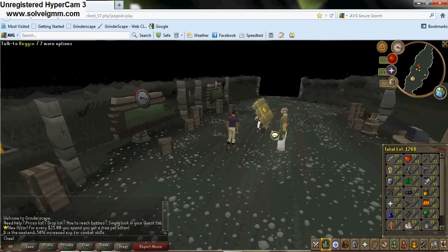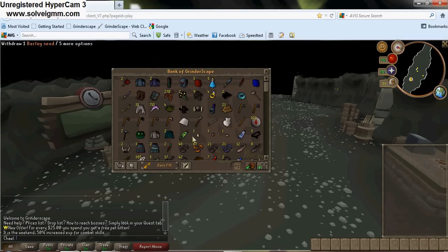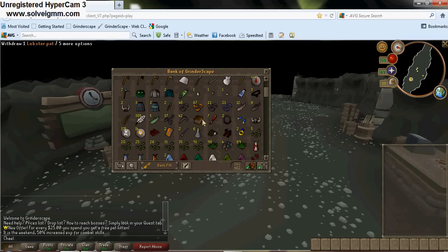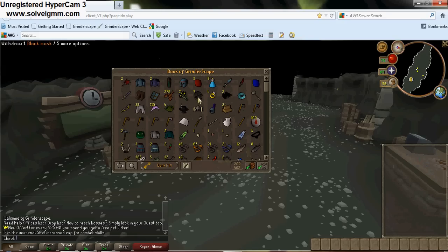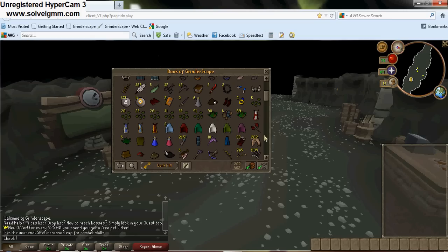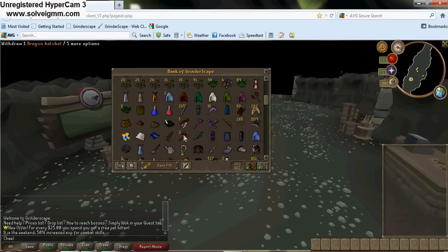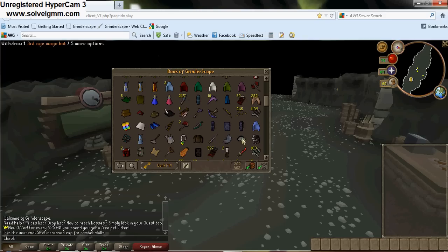My armor is pretty crappy but it doesn't matter. So you got dragon skims — I got these, and they're not really worth anything in this game. Those are like 30 mil each and I've got nine of them. Got some shark, got all these skill capes, two dragon hatchets, rocktail, even void, and a Sarasword — which is actually one of the cheapest items in the game at about 15 mil.